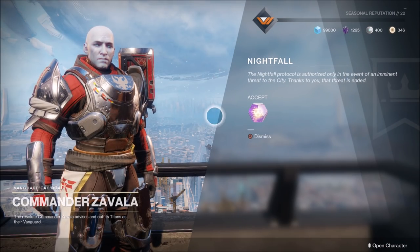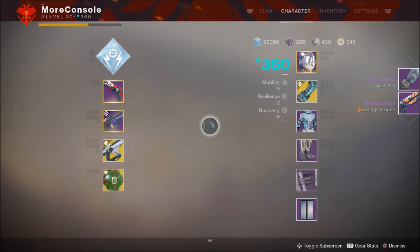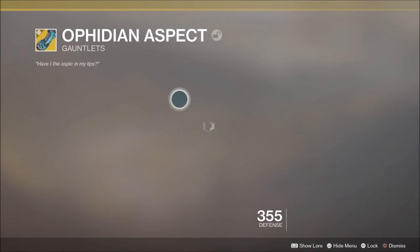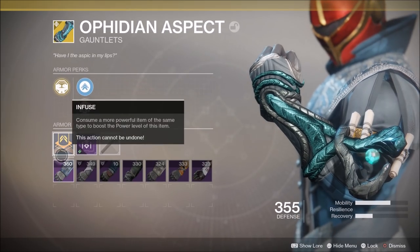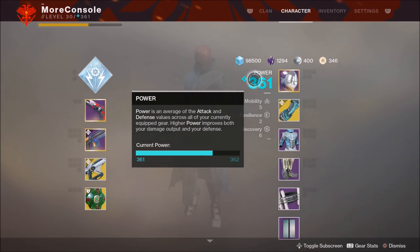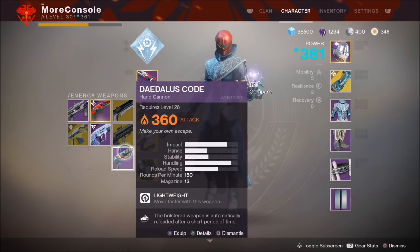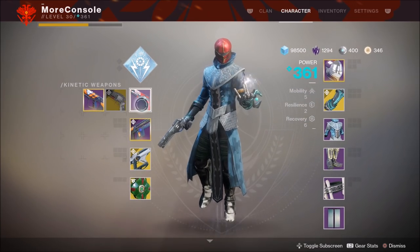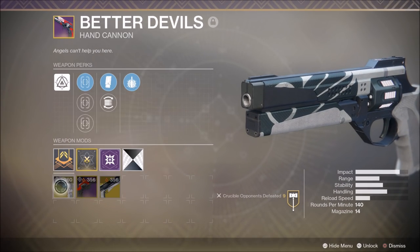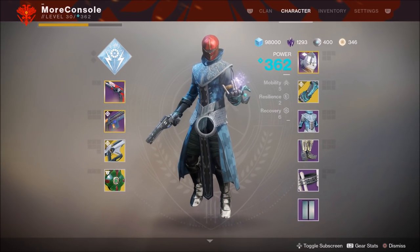Opening Zavala's second luminous engram: got gauntlets and an energy weapon. Infusing the gauntlets into a favorite exotic, that's brought it up to 365 and we are now 361. The hand cannon dropped at 360, infusing it brings it to 365 as well. We are moving up the power levels hardcore — at 362 now.